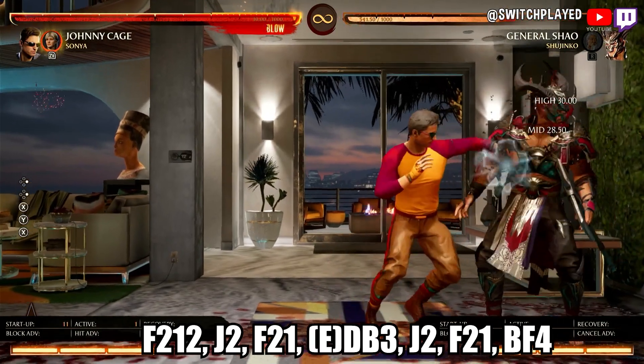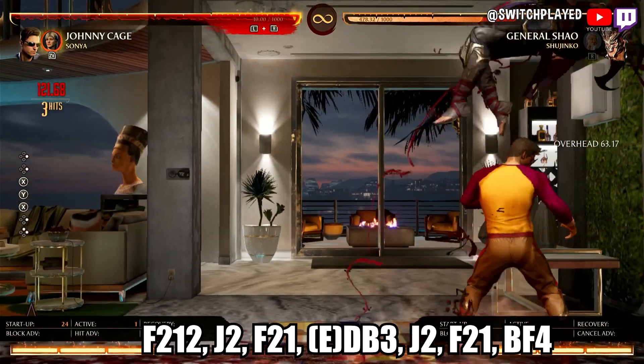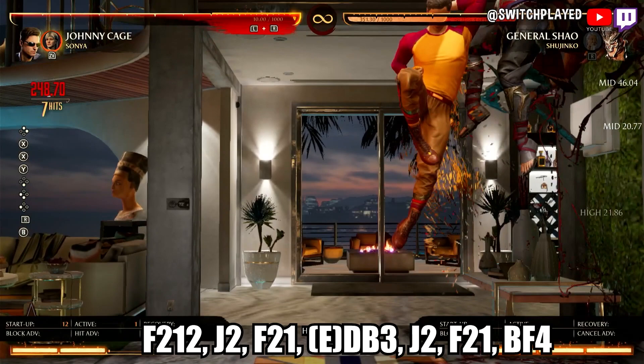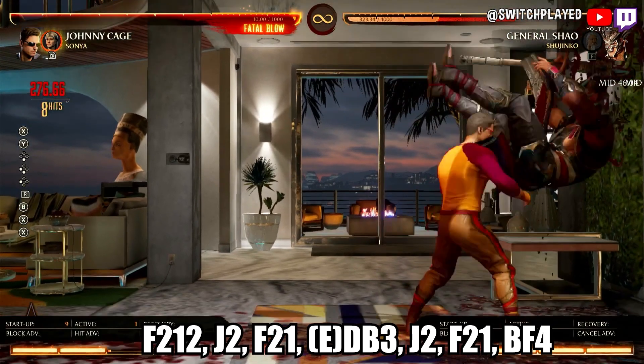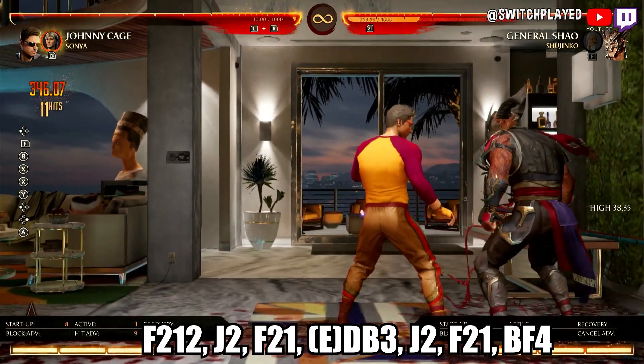For the final combo in the video, once again forward 2-1-2 into another 2 as Xiao is falling. Follow that up with a forward 2-1 and then relaunch him with an enhanced down back 3. Hit him with another jumping 2 into another forward 2-1, and finally end it with the classic shadow kick.